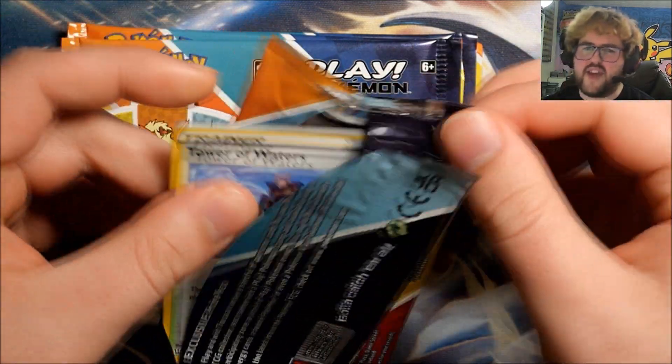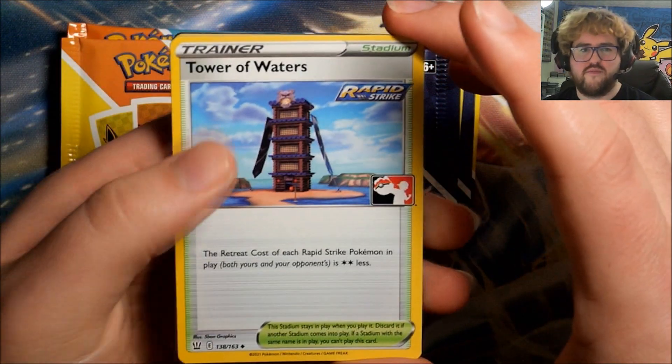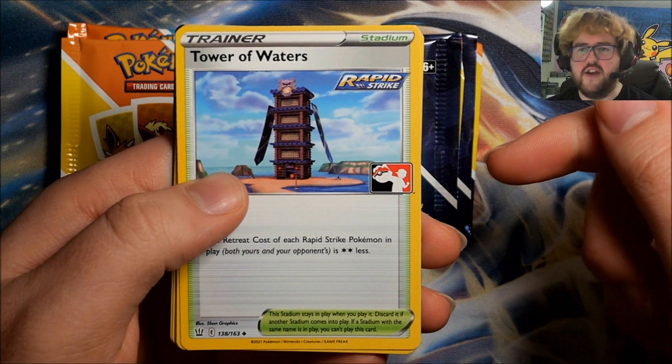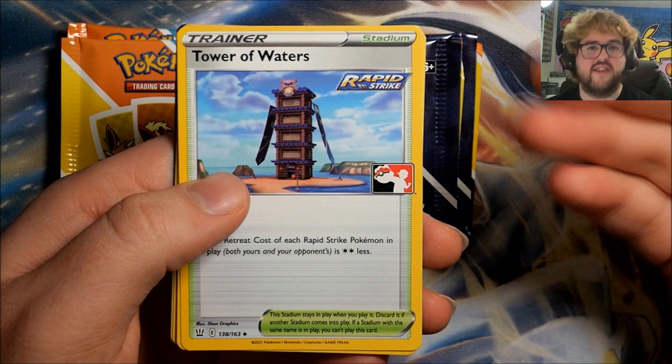I'm thinking there's going to be an Energy in every pack. I know there are Foil energies, but I don't know whether the Foil would come in one of the two Foil slots. It seems like the pattern is 3 non-Foils, then 2 Foils, and then an Energy — but I don't know if a Foil Energy would be in the Energy slot or not.